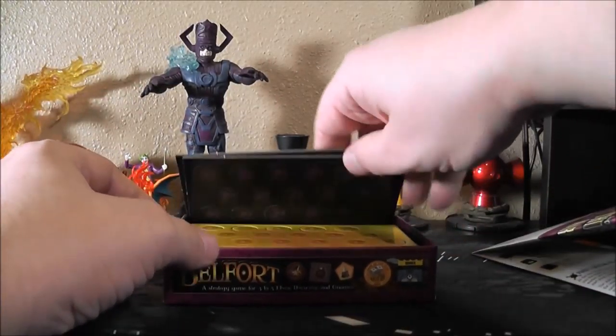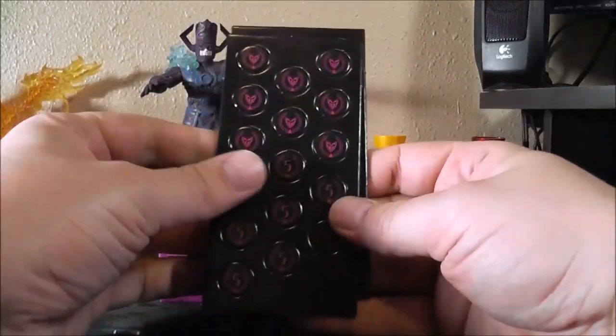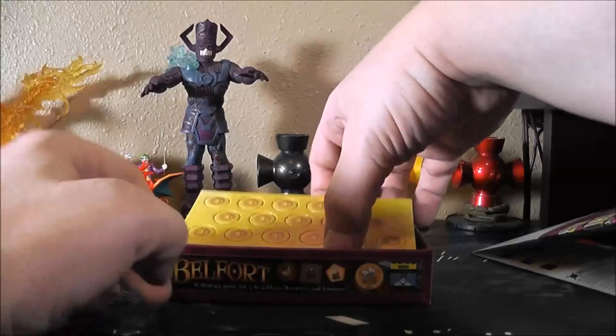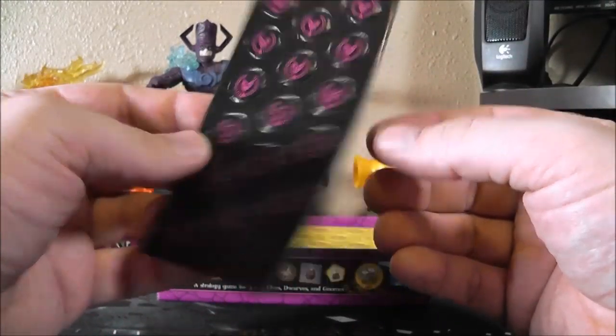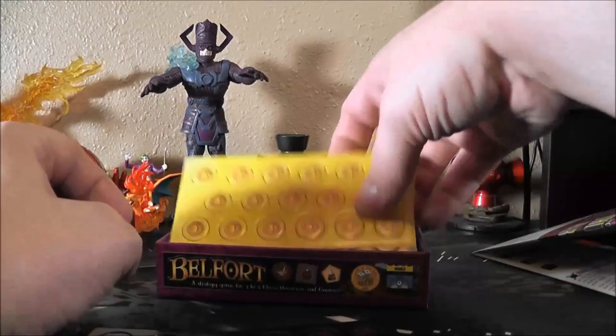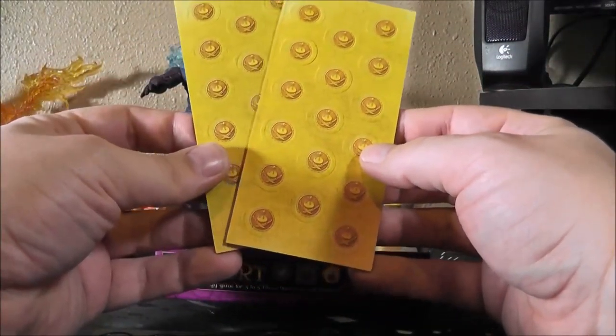And then we've got some markers here — double-sided markers. These look like they've got point values or coin values too, that's kind of cool. And here are some gold coins, I'm guessing. Double-sided as well.